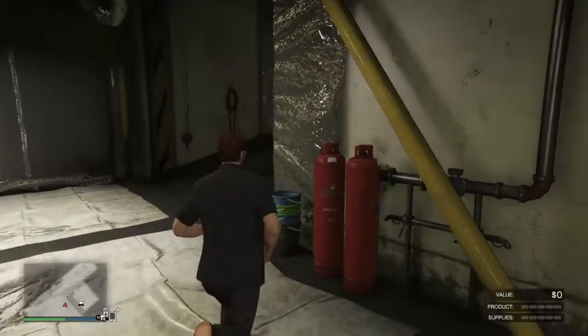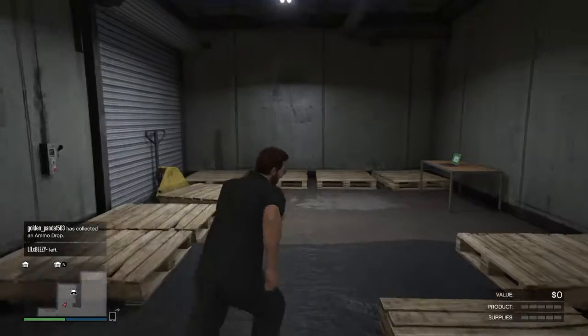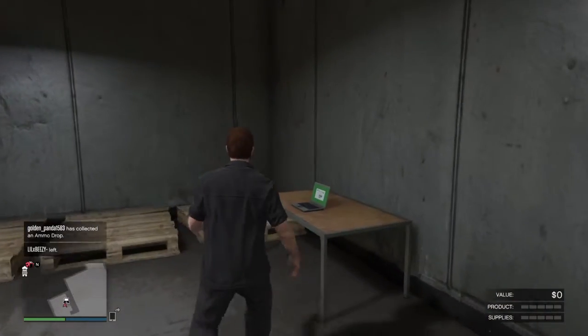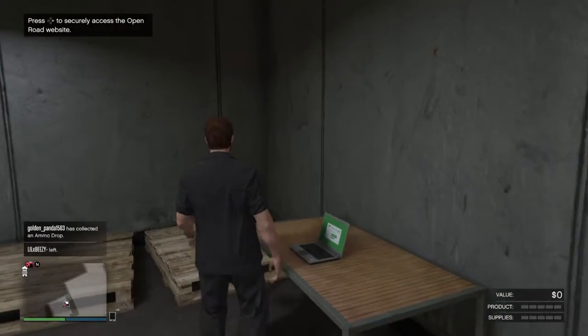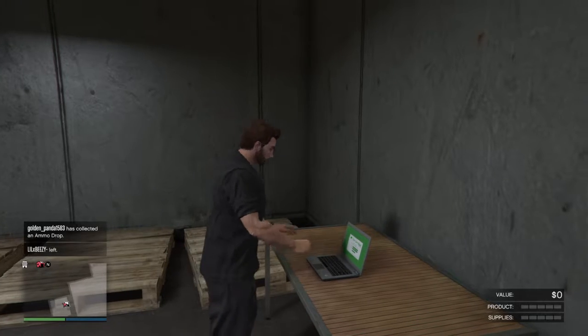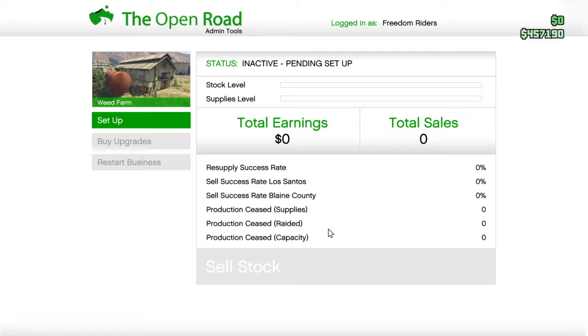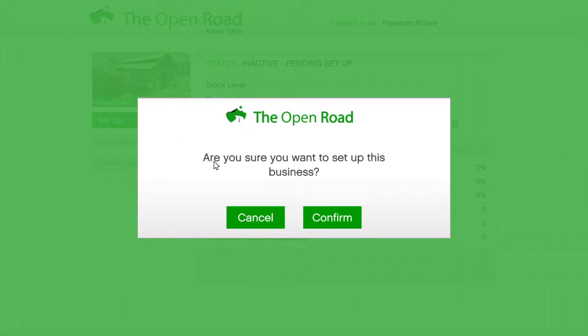Where's the computer? Oh, here it is. All right, let's check it out. Whoo yeah, Freedom Riders - that's us. So we need to set it up. Are you sure you want to set up this business? Yes, I do. Schmucks - why wouldn't I?